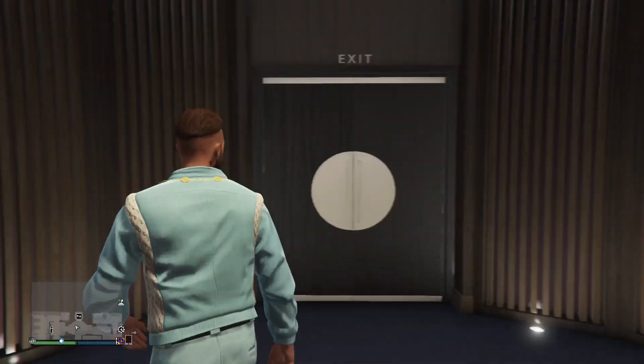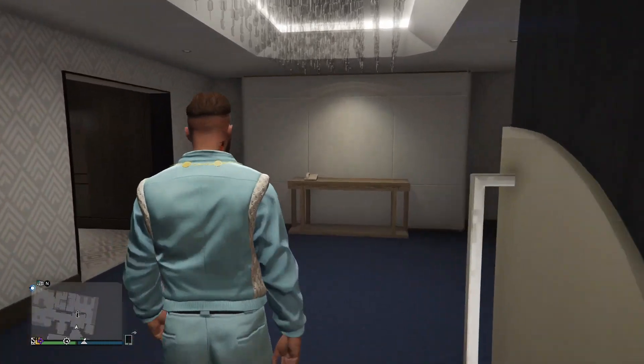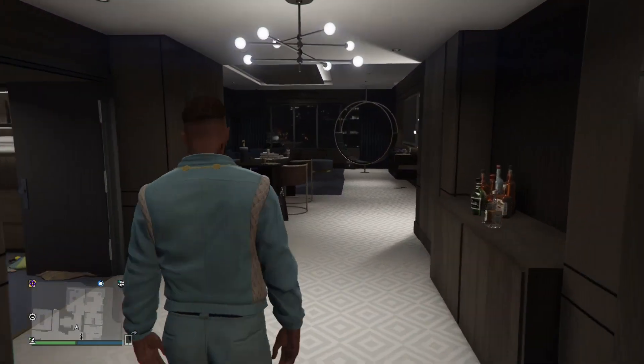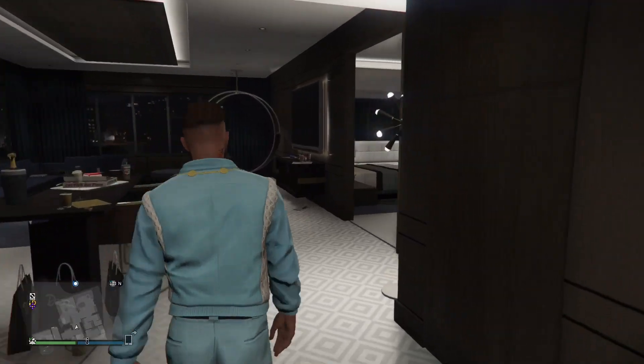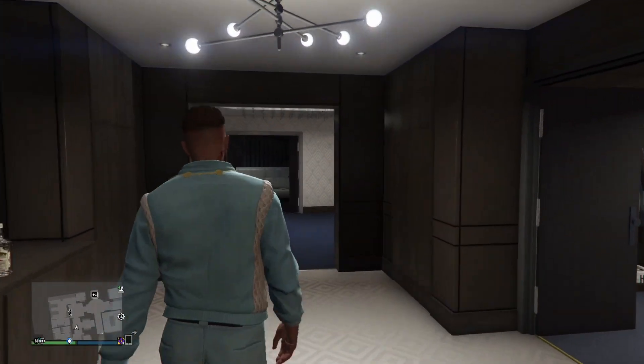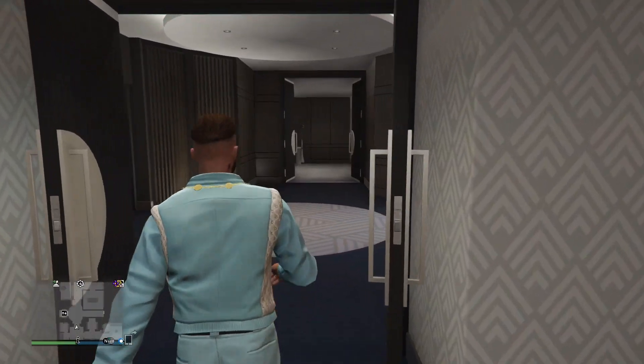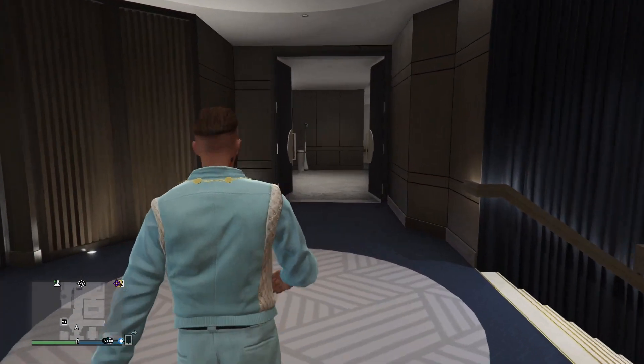All you have to do to get this outfit is go to your nightclub, and then you have to tip the guy in the twilight $575. You can only tip him $1 at a time though, and it does take a while, but I will show a video of me doing it.